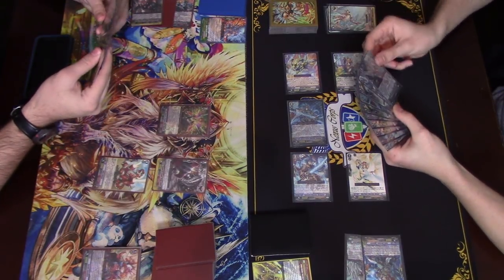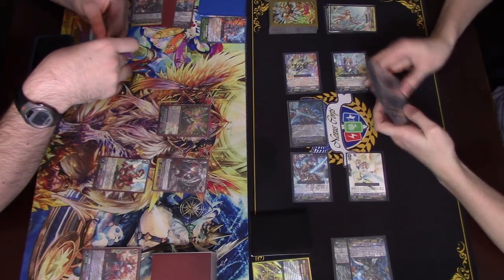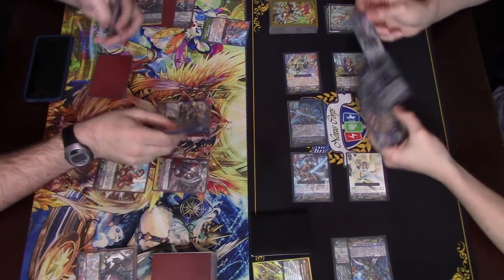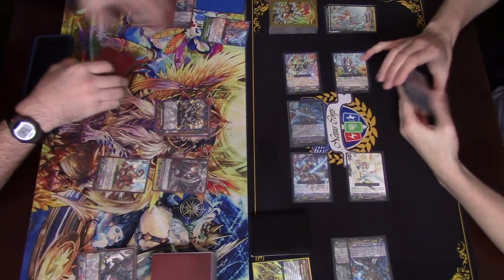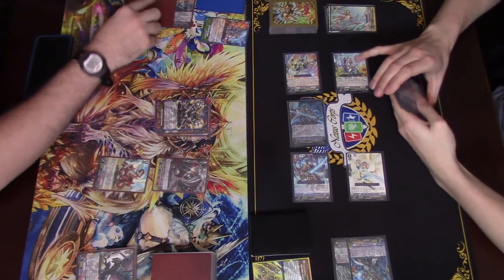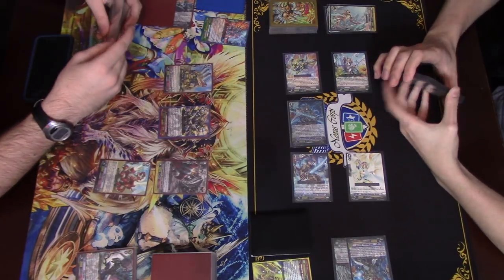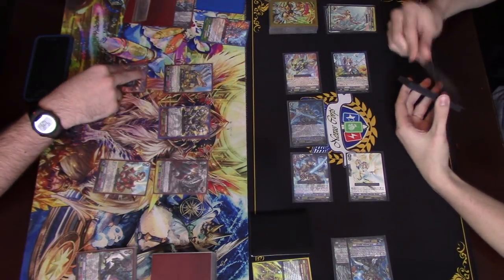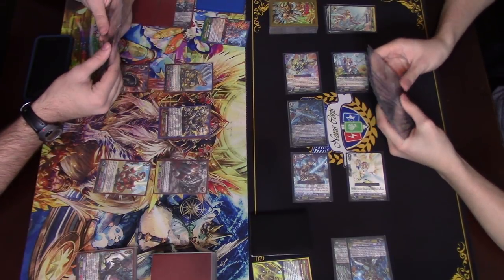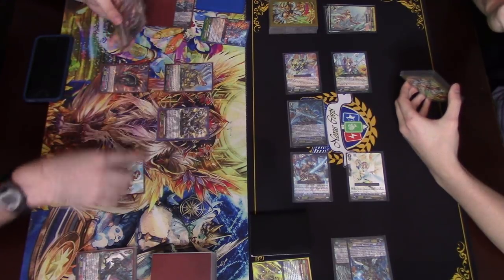Draw. Stride. Alright. Stride skill. Call and call. Skill — shoven soul plus three to Tricara.